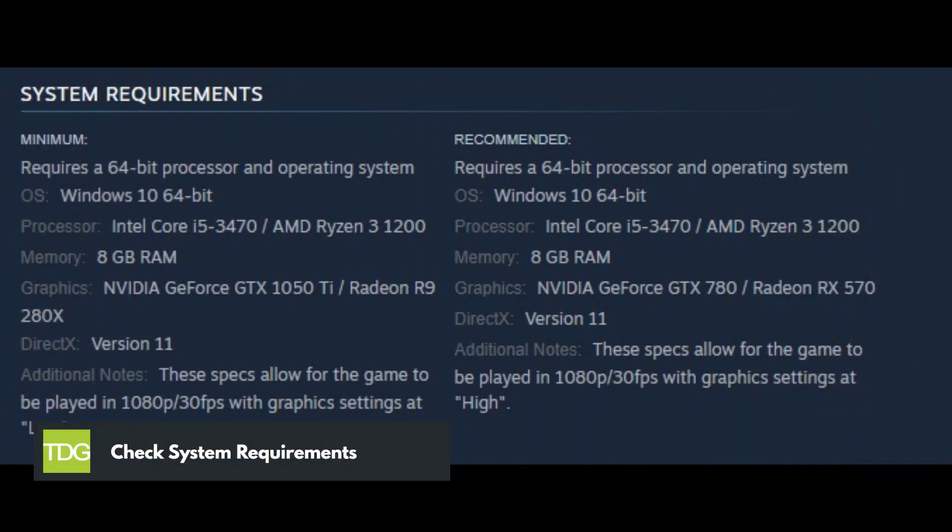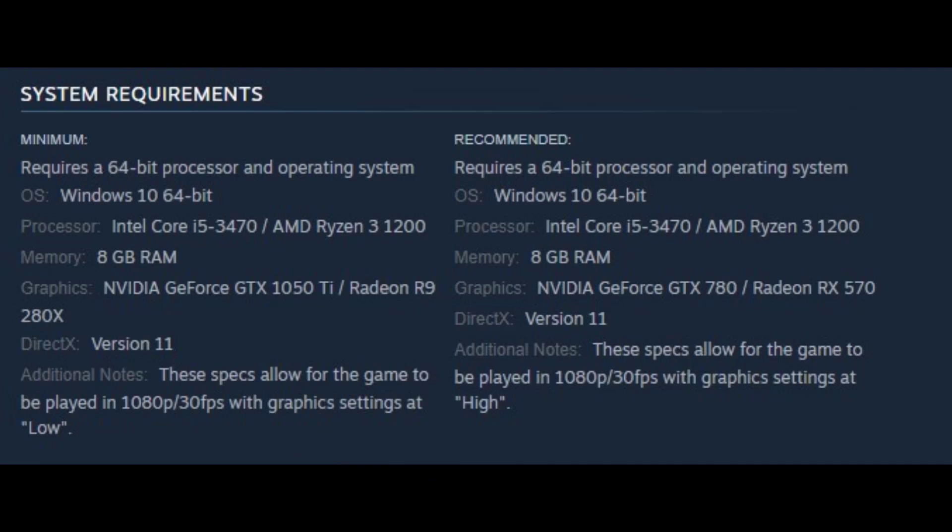Before we dive into troubleshooting, ensure that your system meets the minimum requirements to run Mobile Suit Gundam Battle Operation 2. Make sure your graphics card, processor, and RAM meet or exceed the recommended specifications. Outdated hardware may struggle to handle the game, leading to FPS drops.